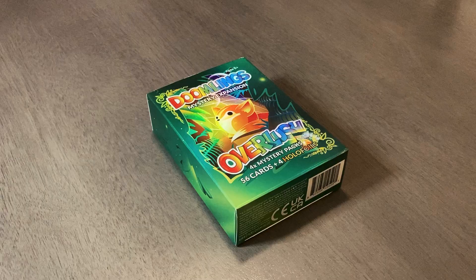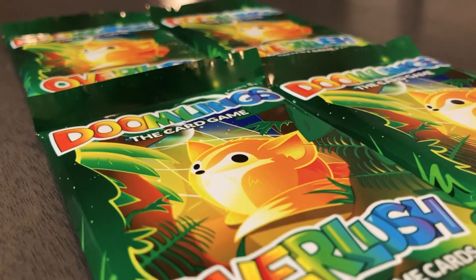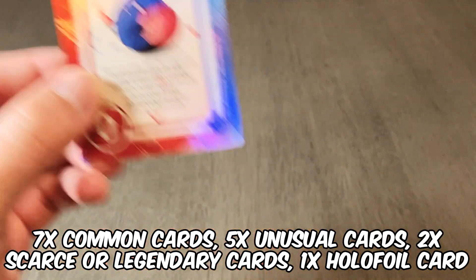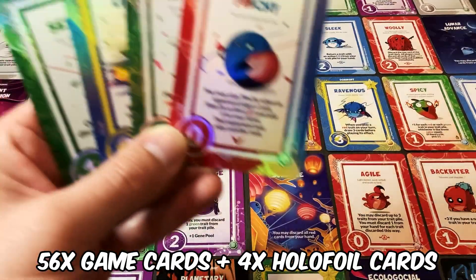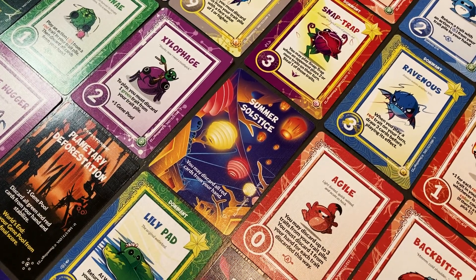That's enough to get you started. The Overlush expansion comes jam-packed with all kinds of zany cards. Inside the box you'll find four booster packs. Each booster pack comes with a total of 15 cards, which includes seven common cards, five unusual cards, two scarce or legendary cards, and one holofoil card. In total, Overlush includes 56 game cards and four holofoil cards. Due to the nature of these booster packs, no two booster packs are the same, making these cards highly collectible.